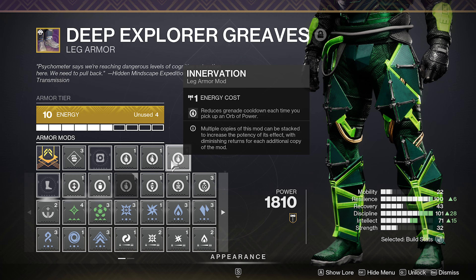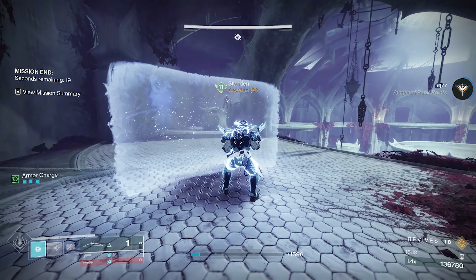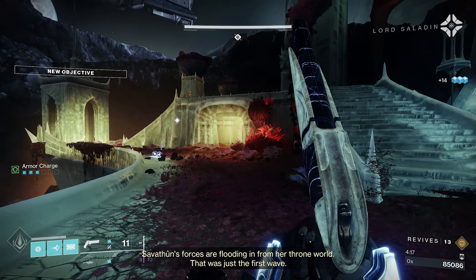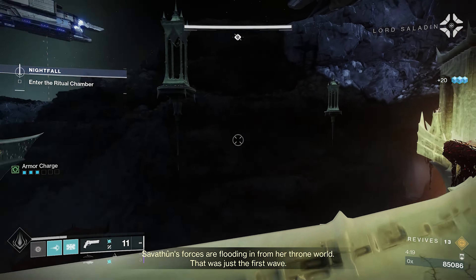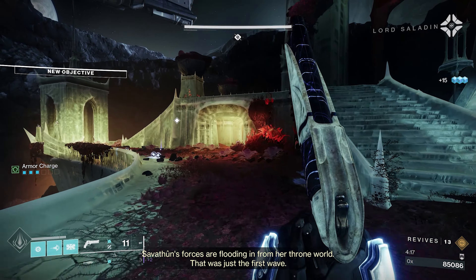With three Innovations, just watch this — instant grenades as long as you've got two, three, four orbs near you. Just put your class ability down, get that Powerful Attraction working, and you can just get instant grenades back.